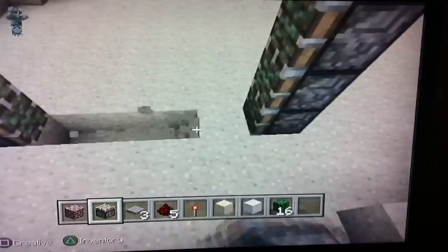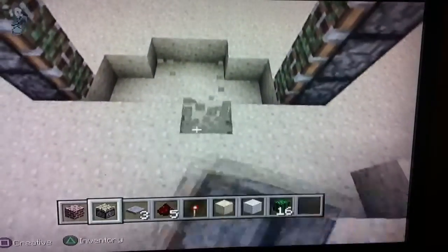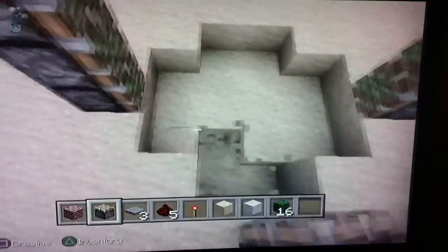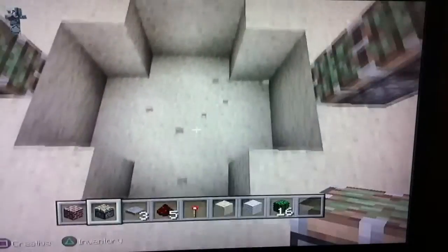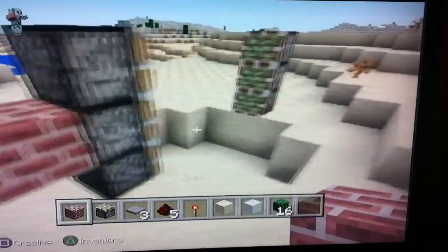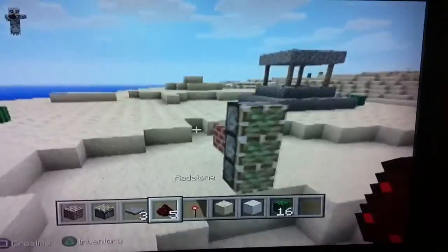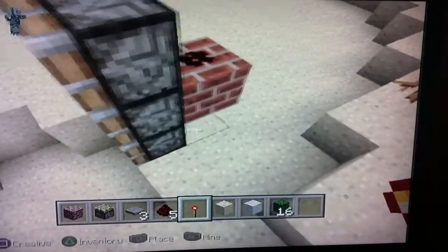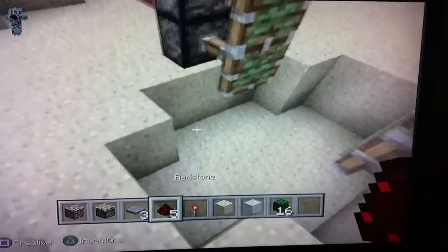Then you'll need to make holes two bricks wide and two bricks deep. Then you need to take out the sand bricks and place these bricks behind the sticky pistons. Then put redstone on top of the brick and redstone torches under, and your pistons should pop out.